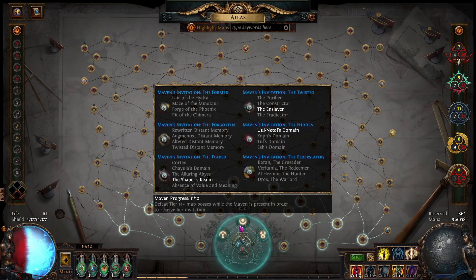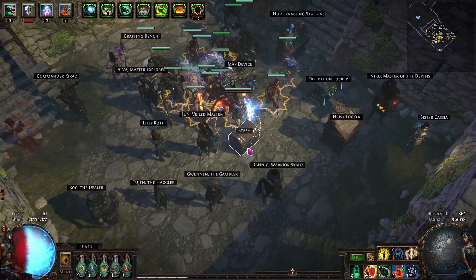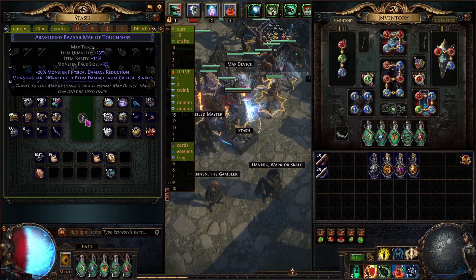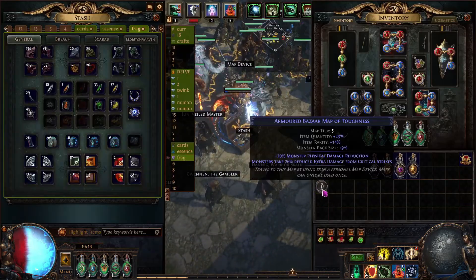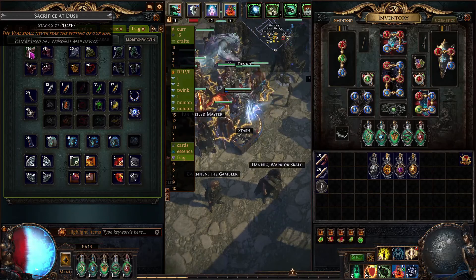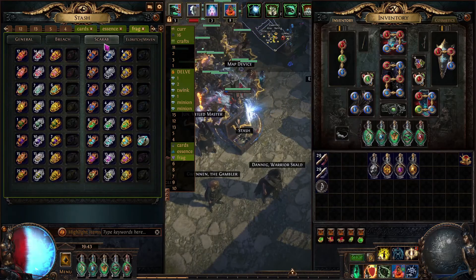For tier one to tier five, you only need to complete the map at magic rarity or higher, so just transmuting them will do. Look at this Bazaar map — just transmute it, it's good enough. Put it in and run it as is. If you want to add some quantity, you can use sacrifice fragments, because at the end of the league you'll find you have too many fragments and don't know what to do with them.